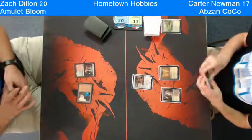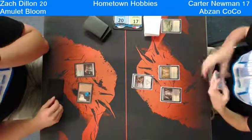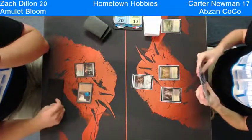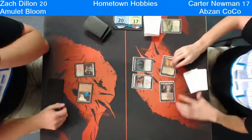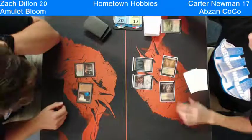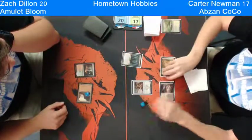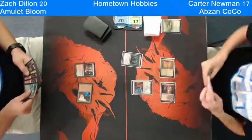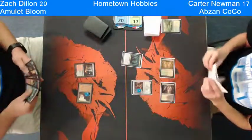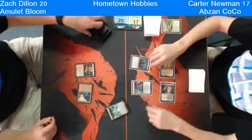You're playing tapped lands with extra land drops from Oracle of Mul Daya, Azusa, and Summerbloom — a lot of people speculated Summerbloom would be banned. So he's going to play Tidehollow Sculler, and if he wanted he could sacrifice the Sculler in response to the trigger — but no, he doesn't have a way to sac it. He doesn't have a Viscera Seer in play; I just assume that if you have one piece of the combo, you have all pieces. So Tidehollow Sculler is going to come down and look at his hand. We have a Summoner's Pact and...